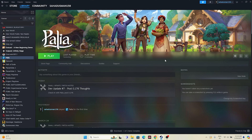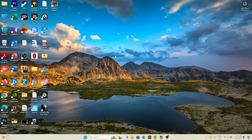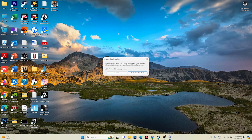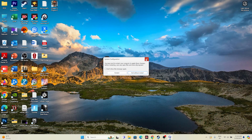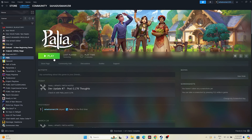Next, perform a clean boot. Search for System Configuration and open it. Go to Services, check 'Hide all Microsoft services', then click 'Disable all', go for Apply and OK. A restart is required after this step. Once the restart is done, go back and try launching the game.